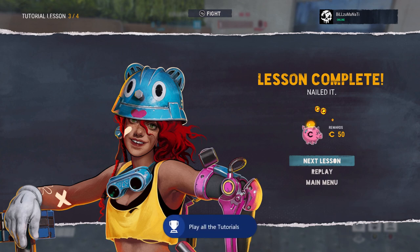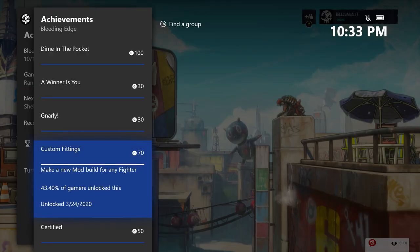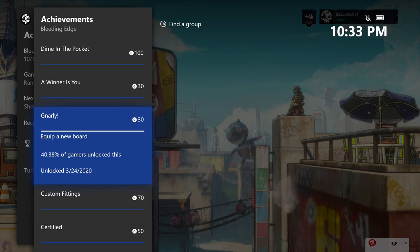But you actually don't have to play all the tutorials — you don't have to do the advanced one. Like if you see at the top left, you just have to do three out of four. After doing that, we can go and get some other achievements before even starting the game — we can go to the workshop and make a new mod build and also equip the new board, and we'll get both of these achievements.